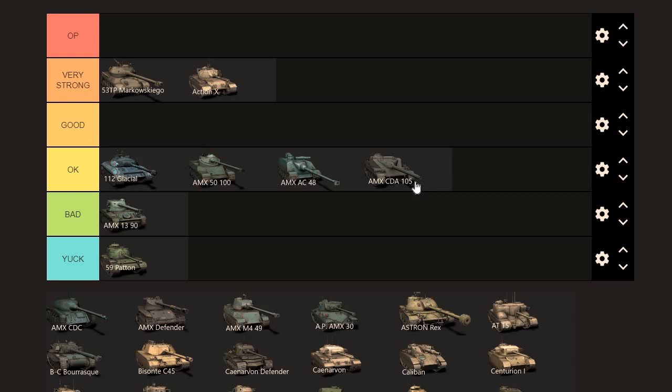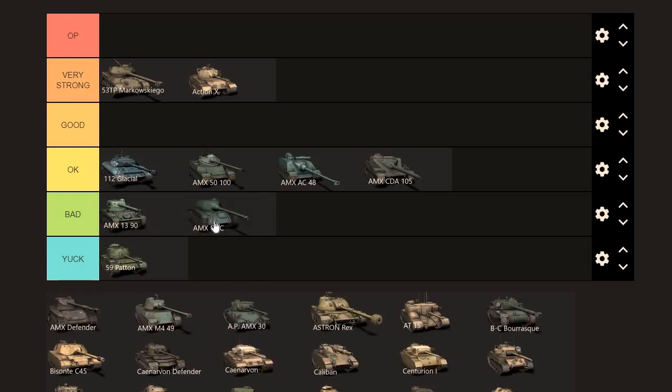How much would I pay for the CDA 105? I picked it up for 4k last year. I think it's worth about 5k, but 4k or under is what I'd be paying nowadays. The AMX CDC just scrapes into bad — it's an HE magnet, pros will rip this tank apart. You've got to be more careful. The gun does work and it's got good pen, so you can rely on it a little more than, say, the Patton.